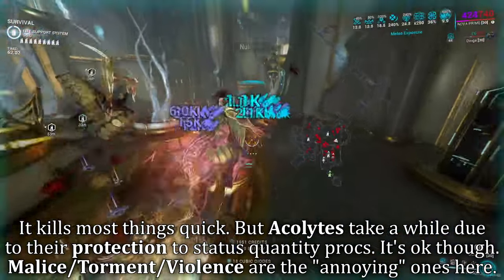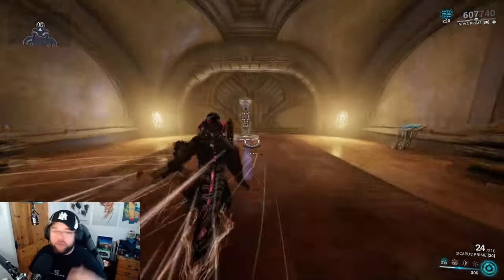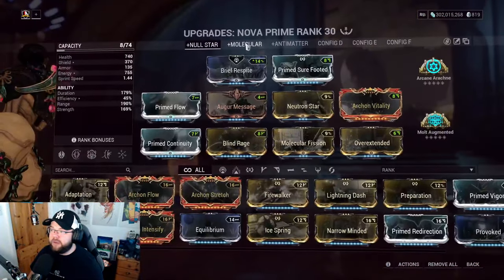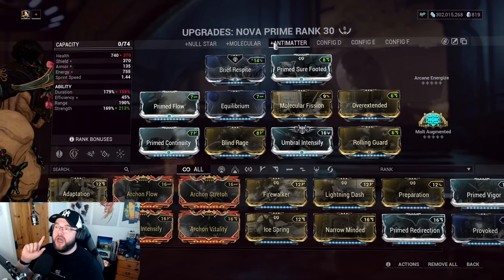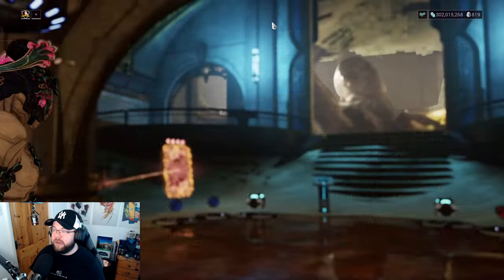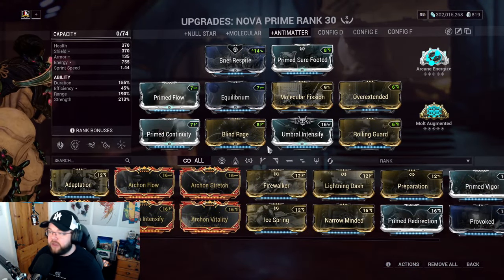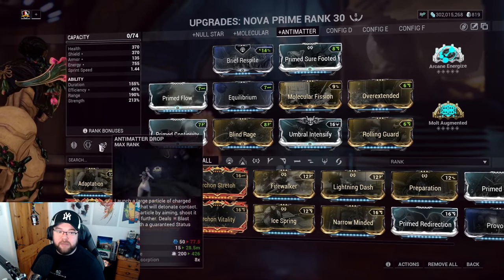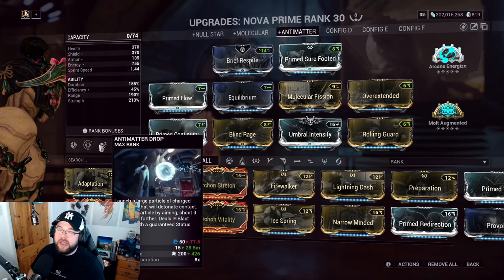Now the Antimatter Drop build. We're cycling around that ability, keeping line of sight in mind. It can still work in Steel Path — people have reportedly been clearing Elite Deep Arcanon rooms with level 300 Necramech Murmurs, so if it works there, it'll work in Steel Path.